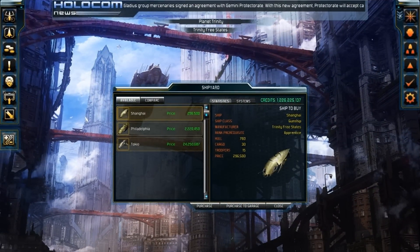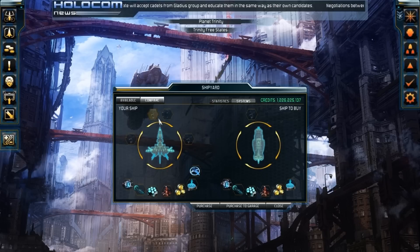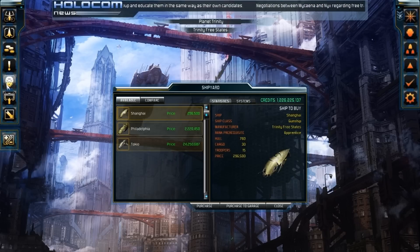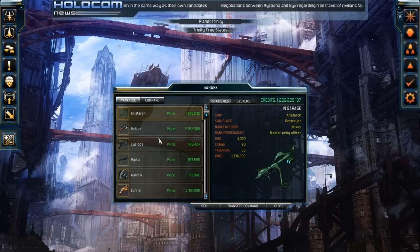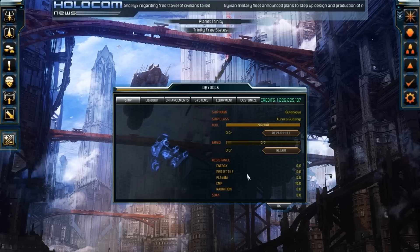To purchase your ship, you go up into the top left corner and hit Shipyard. It will give you Available and Compare. This shows what you currently have, including your system models. I've already gotten a perfect gunship to load out, so we're going to transfer command to our new gunship. We've got a completely empty gunship — it's only got 700 hull points.